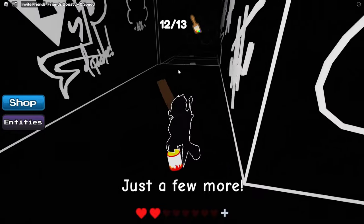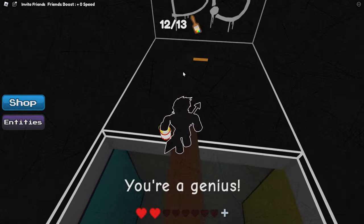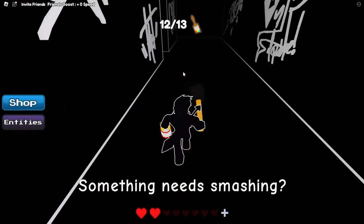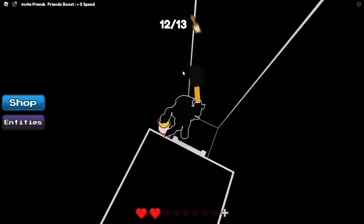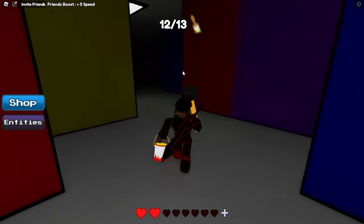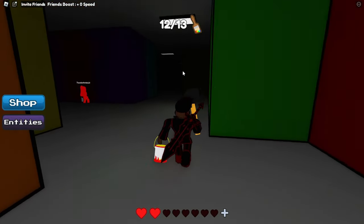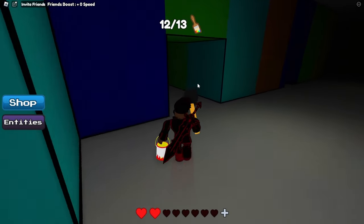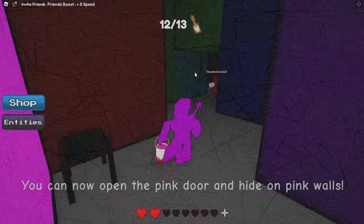Now we just need one more paintbrush. Head over here and now we have a hammer. We're going to need to go use this at red room, then we can go get pink paint and open up the pink door. Let's be very careful — we have no paint to protect us. The monster's back there so we're fine. Now I have pink paint.